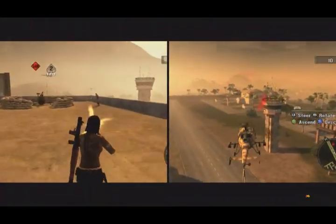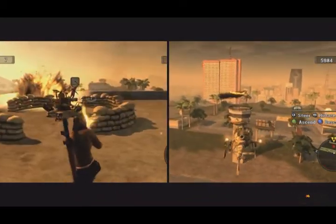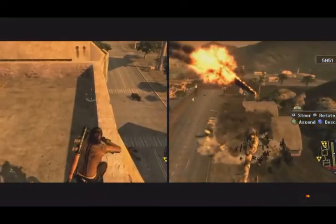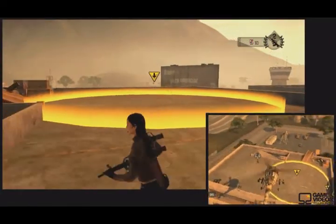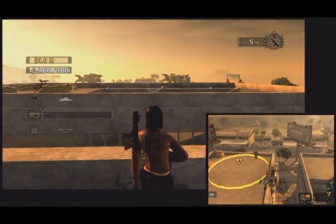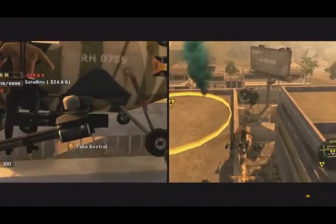Here you see us teaming up. I'm there on the helicopter on the right, trying to take out a SAM so it doesn't cause problems when he's flying around. What we're trying to show you here is that by collaborating in co-op, it really opens up the tactical options. Players can work together or apart. Mercs co-op lets you play through the entire campaign from the title screen to the end credits with all the freedom and open-world awesomeness of Mercenaries.